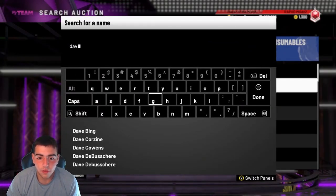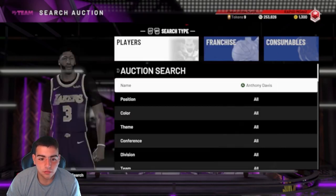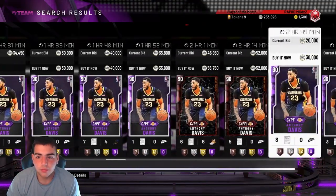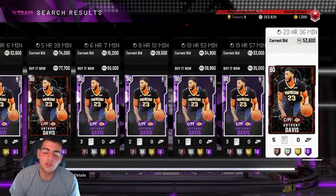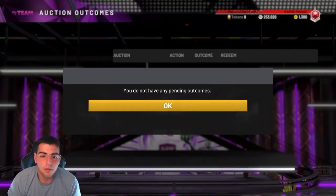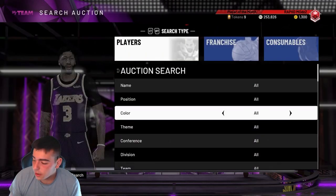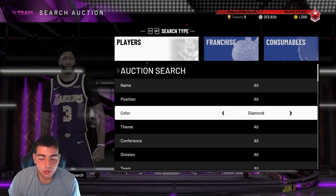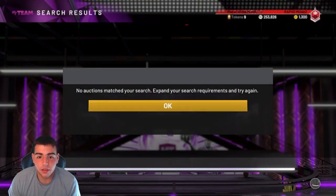Let's check out AD — I sold mine for 30 yesterday, got it for 22. AD is at 30k, he's cheap too. This is interesting. If you guys took advantage of the market crash — I was at work during it, I couldn't really take dubs — but if you guys took advantage, you made a ton of MT. My methods are pretty much the Amethyst 20s, some heat check players, some heat check filters. Those are my methods, very simple.